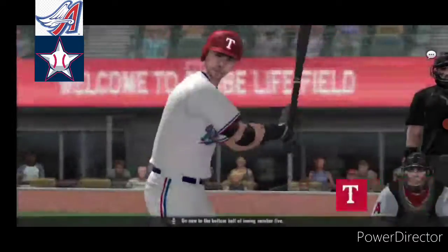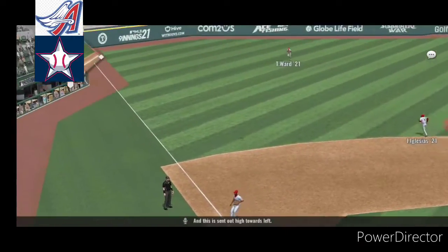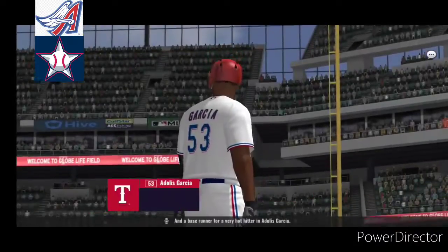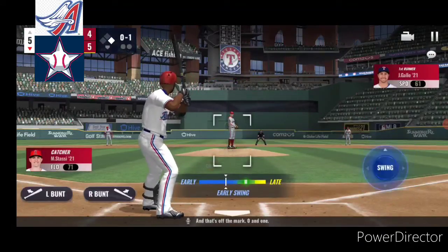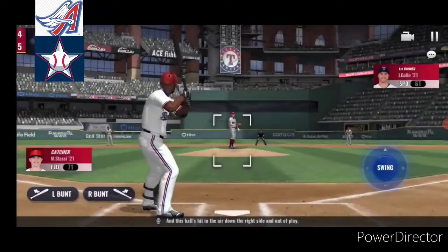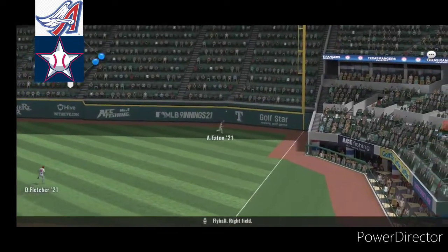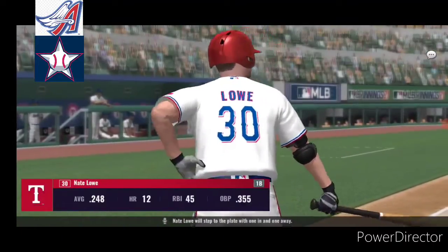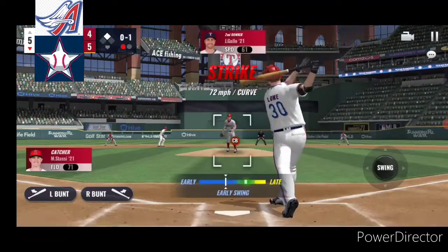On now to the bottom half of inning number five. Joey Gallo will step in to lead things off. This is sent out high towards left, and this one will find the ground, and a base runner for a very hot hitter in Adoles Garcia. And that's off the mark, 0 and 1. Throw is on the way. High foul off first base. This ball's hit in the air down the right side and out of play. Fly ball right field. He'll tag up and hits for second. Nate Brown will step to the plate with one in and one away. And pitch. Big swing and a miss.